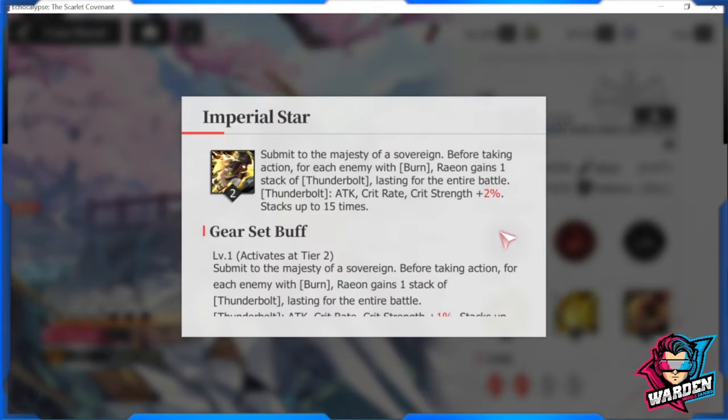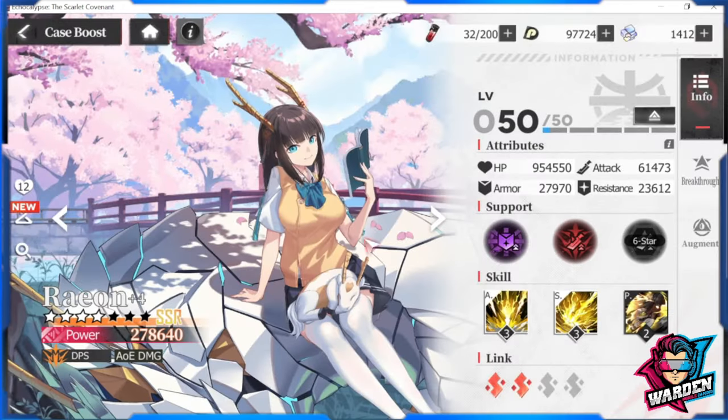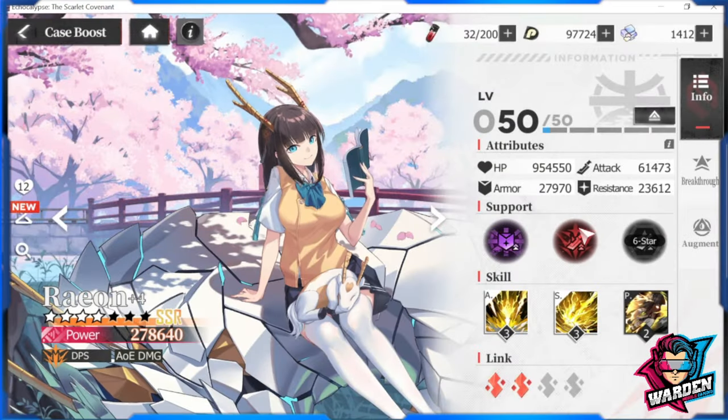Her passive, 'Submit to the Majesty of Sovereign,' gives each enemy with burn one stack of Thunderbolt at the start of her action, lasting the entire battle. She can stack this up to 15 times. Thunderbolt gives plus 1% attack and crit rate strength at tier two, scaling up to plus 3% at tier six. Passives are easy to level up, so reaching tier six isn't hard. The main hurdle is leveling the special skill since it requires copies.